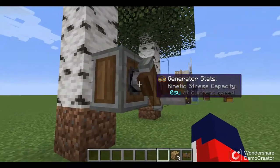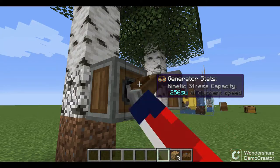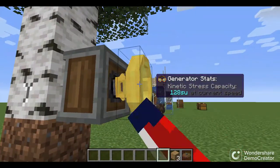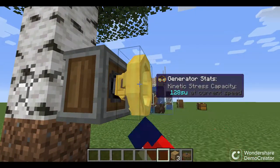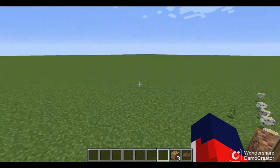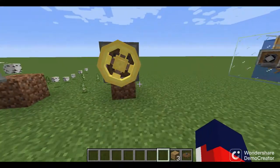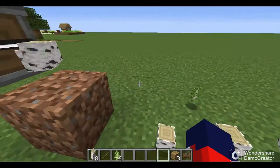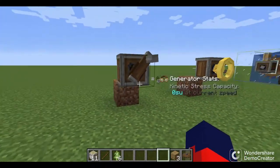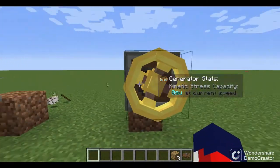The hand crank took about four seconds to perform the action, while the copper hand valve took about six seconds according to the timer. This proves that the hand crank is faster.